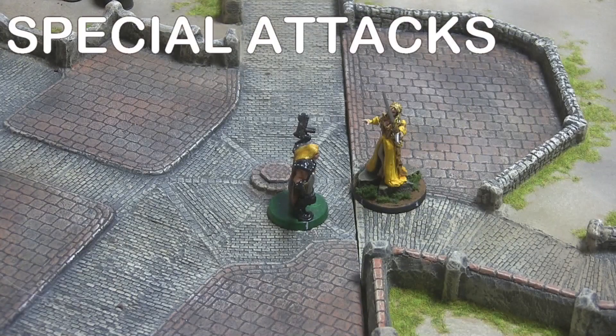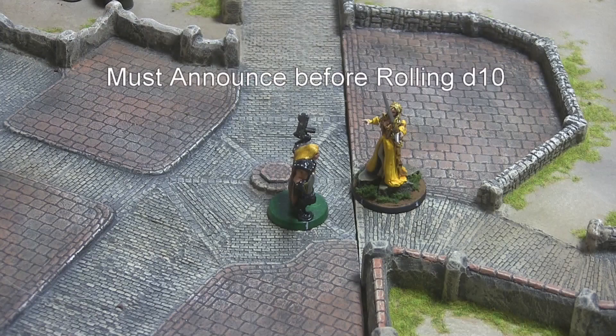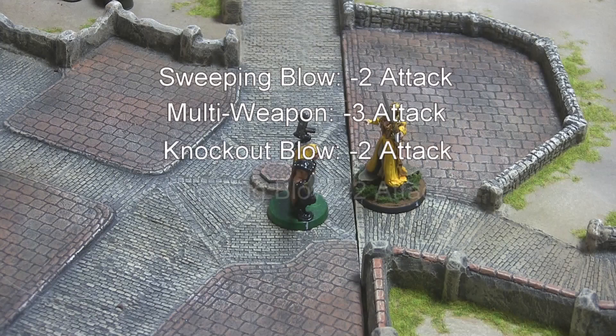The rules of the Savage Soul provide for various special attacks an attacker may attempt to perform. Any such special attack must be announced before the attacker determines his attack total, and most will apply an attack penalty. Some common special attacks are Sweeping Blow, Multi-Weapon Attack, Knockout Blow, and Crippling Blow. Each of these special attacks and their specific effects are described in the Savage Soul rules.